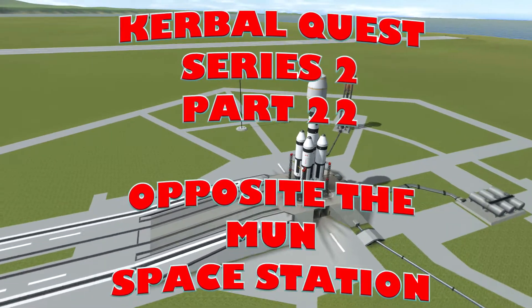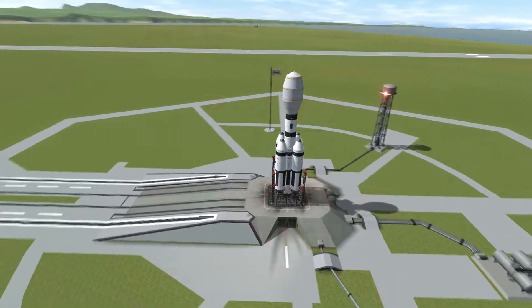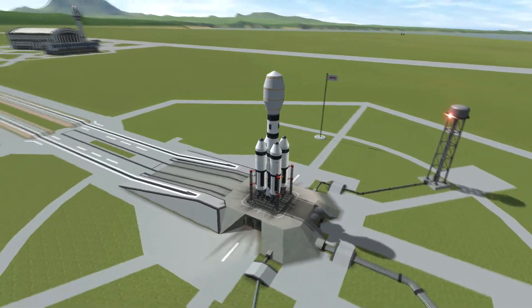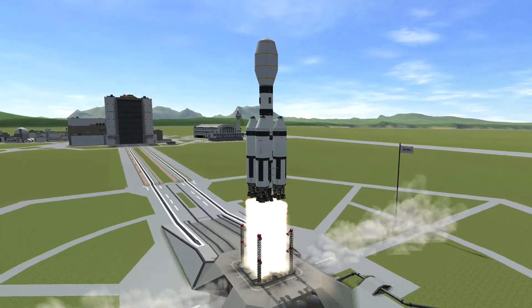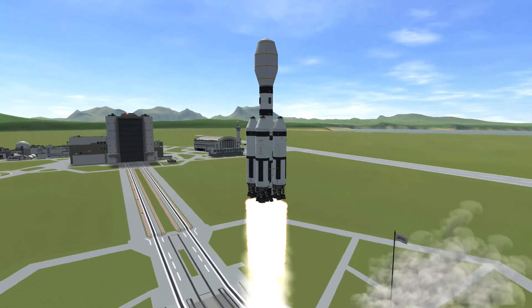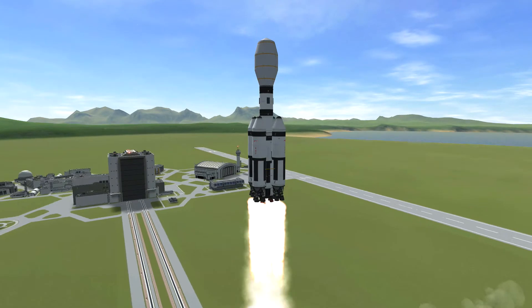It's not opposite the manned space station — it's opposite the Mun. We're building a space station that's going to be on the opposite side of the Mun. Anyway, you'll probably find out what we're going to do.